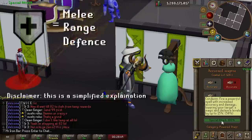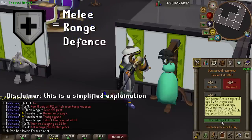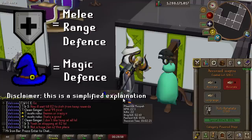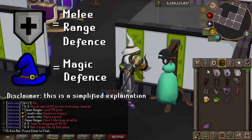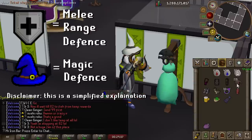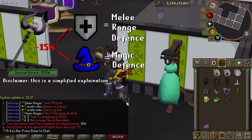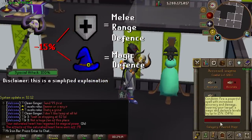The defense stat really only covers range and melee attacks — so which stat covers magic defense? That would be magic level. Magic level in this game covers not only magic offense, but also a big chunk of magic defense. This means that if you land a warhammer on Bandos, it will barely affect Bandos' magic defense. So the scepter can lower magic defense by a significant amount, which means if you were maging a boss, there's a good chance the Accursed Scepter special can speed up your kills.